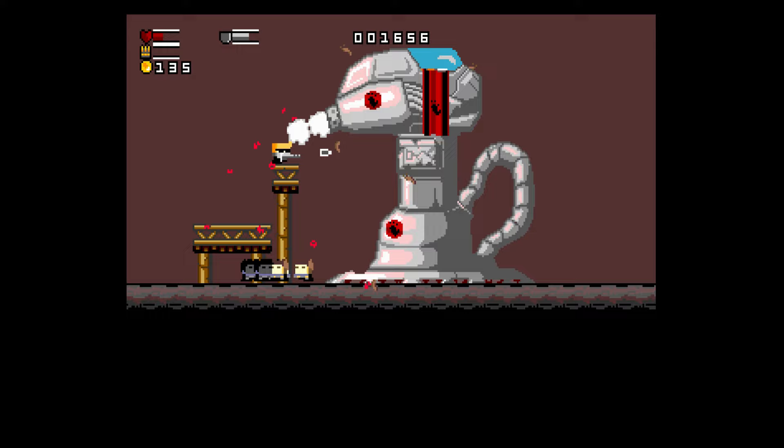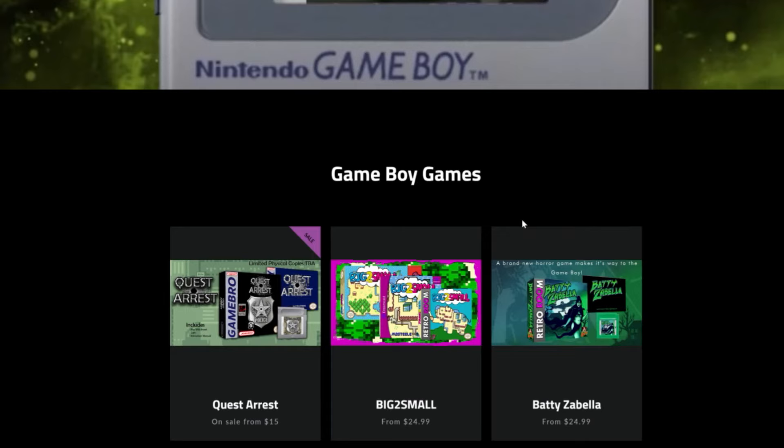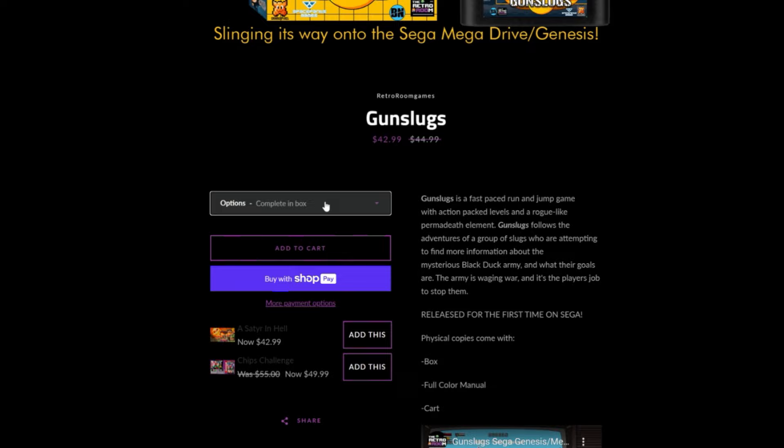Go check out Retro Room — they offer Game Boy, Super Nintendo, and I think there's even an N64 release. Chip's Challenge is even on the Sega Genesis now, which is awesome. Thank you for watching. If you like what you see, consider hitting the like and subscribe button and clicking the bell, as I'm uploading videos every week. This is Immortal John Hancock — take care.